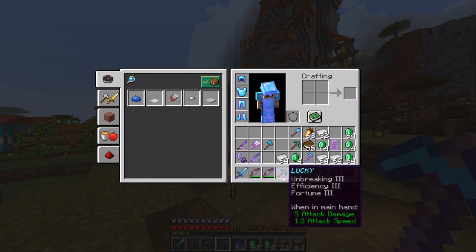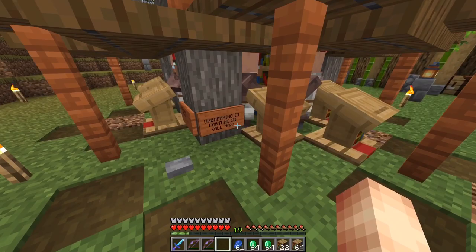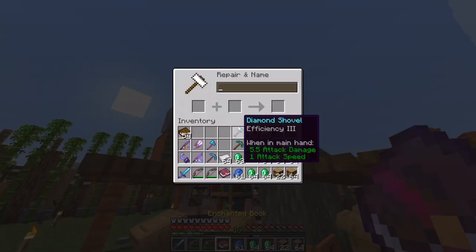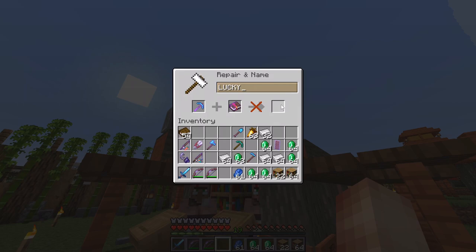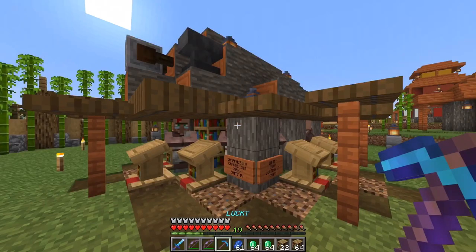For some reason Sharpness 5 didn't get added to the pickaxe — that's odd. I'll buy another Sharpness 5 book and try again. According to the Minecraft wiki you can add sharpness to a pickaxe — but something seems wrong with Gamepedia there. Apparently you cannot enchant Sharpness 5 on a pickaxe. Does the same apply to Smite?